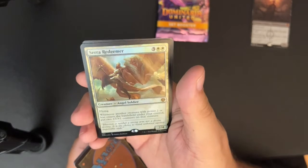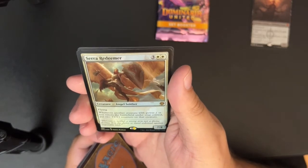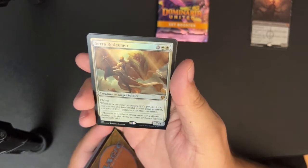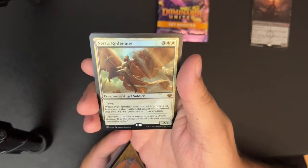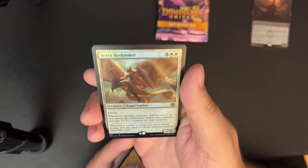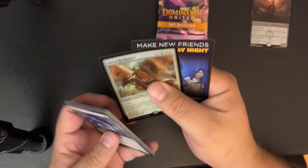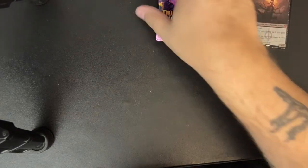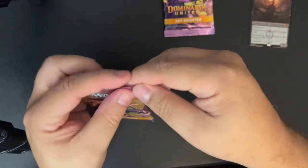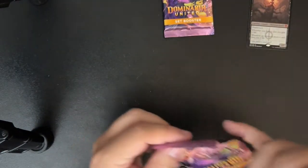And Sheltered by Sara, Redeemer. Three white white for a 2/4 angel soldier with flying. Whenever another creature with power two or less enters the battlefield under your control, put two +1/+1 counters on that creature. So when you play little guys they turn into bigger guys — yeah, this is good. In an angels deck — well, there aren't many angels that are that small, so the card itself is good and in a constructed competitive format I'd use it in a white weenies deck as a curve topper.